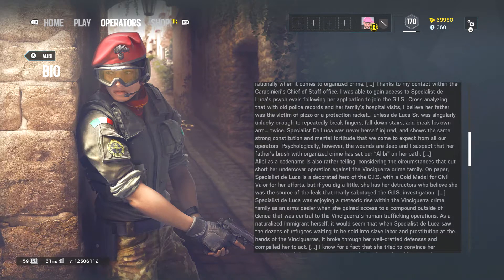Thanks to my contacts within the Carabinieri's Chief of Staff Office, I was able to gain access to Specialist DeLuca's psych evaluations throughout her application to join the GIS, cross-analyzing with old police records and her family's hospital visits. I believe her father was the victim of a pizzo, or a protection racket. Unless DeLuca Sr. was singularly unlucky enough to repeatedly break fingers, fall down stairs, and break his own arm twice — Specialist DeLuca was never herself injured and shows the strong constitution and mental fortitude we expect from our operators. Psychologically, however, the wounds are deep, and I suspect her father's brush with organized crime set her on her path.